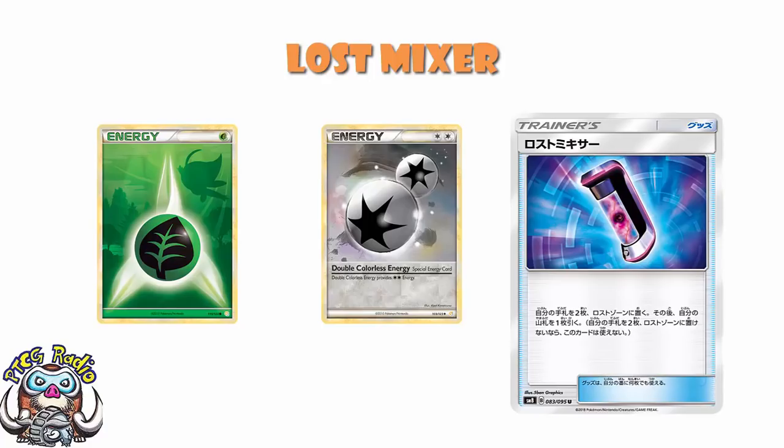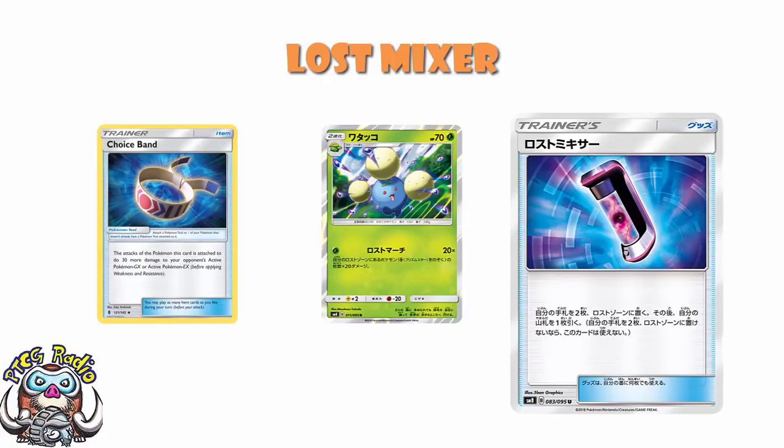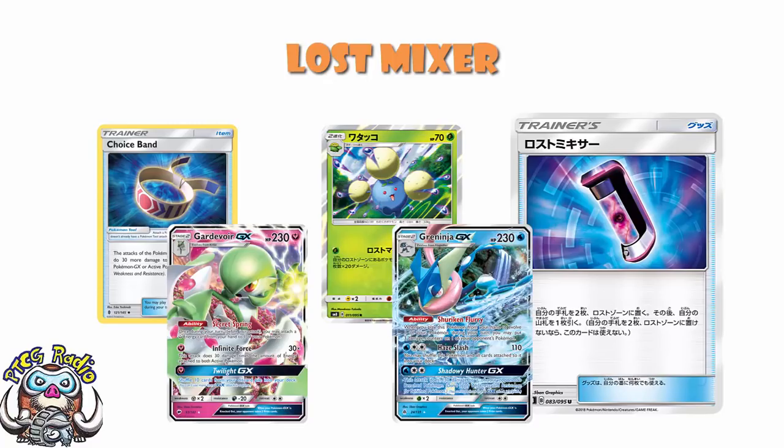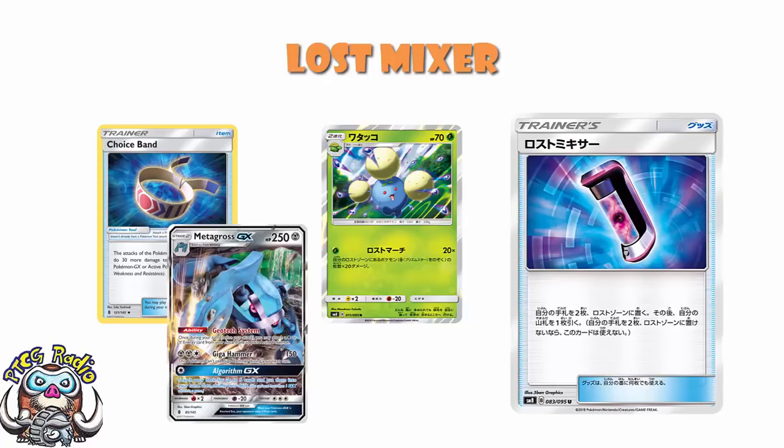If we're looking specifically at a Pokemon like Jumpluff: ten Pokemon in the lost zone, you're doing 200 damage — 230 with a Choice Band — and everything up to Gardevoir and Greninja are going down. At eleven Pokemon in the lost zone you're hitting 220, 250 with a Choice Band, and the biggest boys in the format like Metagross are going down and you're fine.